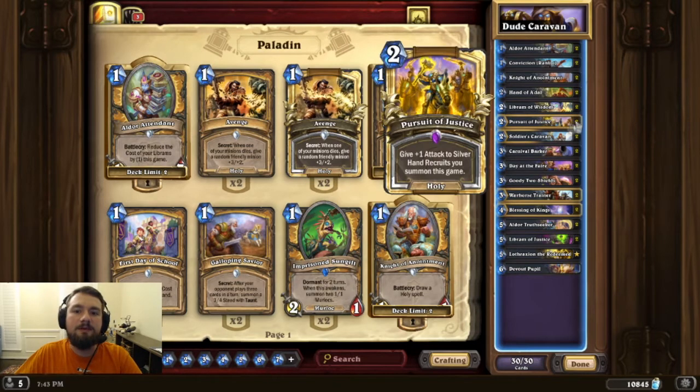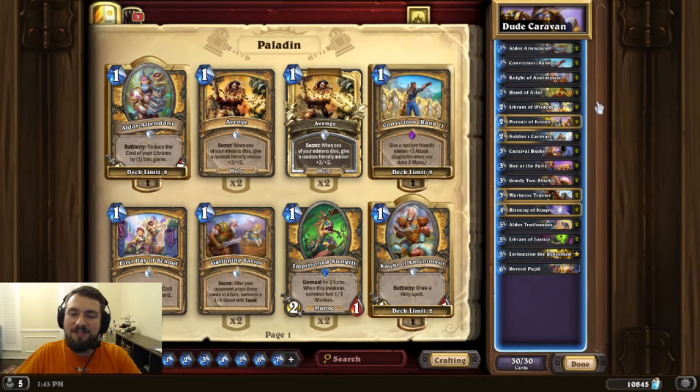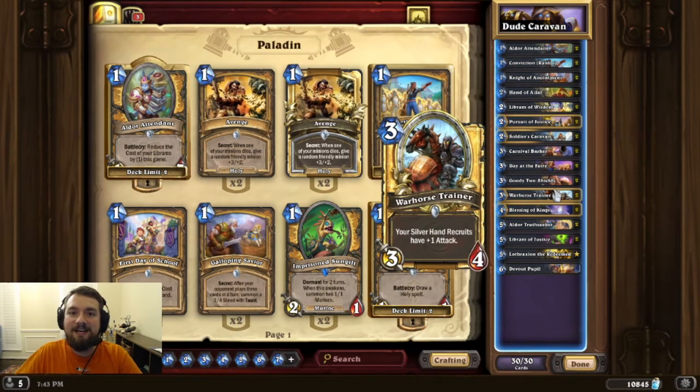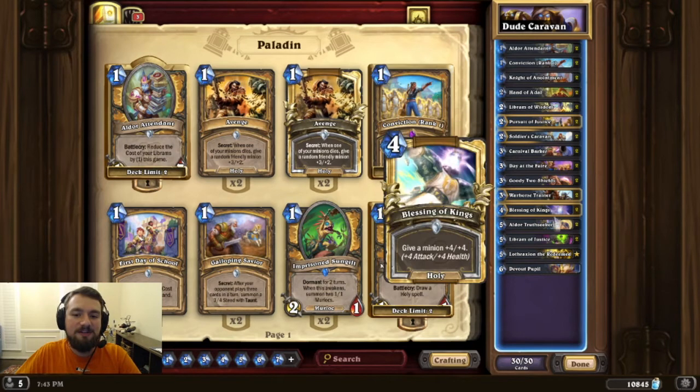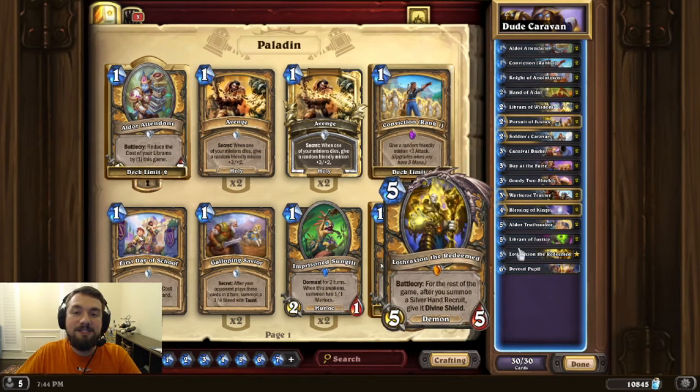Here is the Paladin list that I built. We have our two copies of Soldier's Caravan, which plays two 1/1 Silverhand Recruits just for free at the start of your turn. It's a little unfortunate because even though you're happy to have them on the board, they can't attack or do anything that turn. I've filled it out with as much dude synergy as I could find — we got the recently buffed War Horse Trainer, which is a monster of a card in Odd Paladin in Wild. Pursuit of Justice gives a permanent buff to all Silverhand Recruits that you summon this game. Lothraxion the Redeemed, which is also pretty good in Odd Paladin — you give Divine Shield to just your Silverhand Recruits for the rest of the game, which is pretty solid.